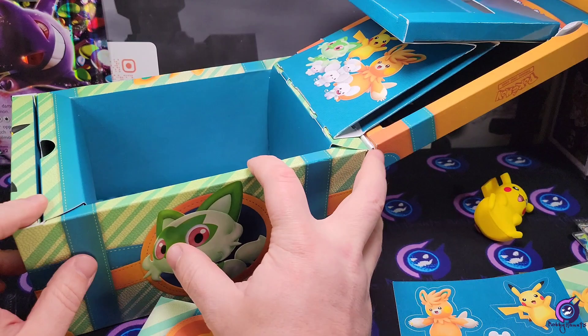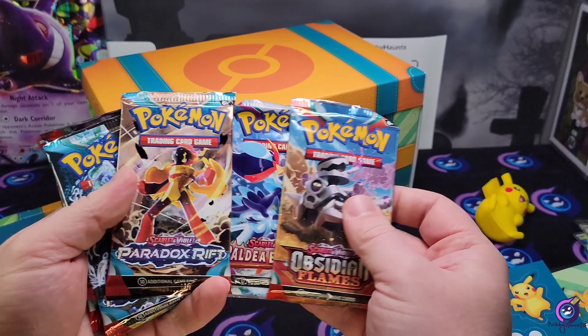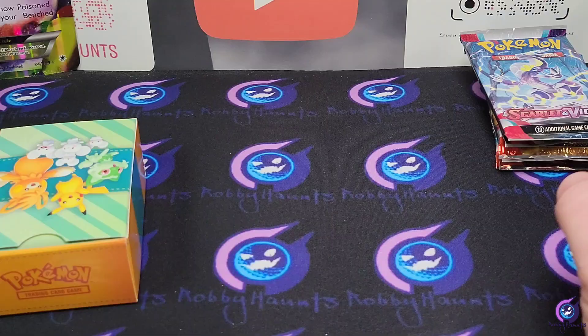We have six packs in here: Obsidian Flame, Paldea Evolved, two Paradox Rift, another Paldea, and then Scarlet and Violet base. Let me move this out of the way and we'll take a look at this promo real quick.